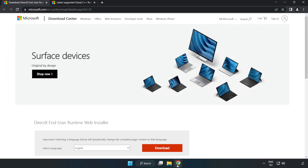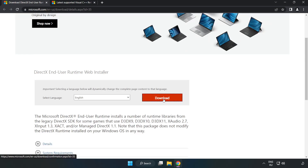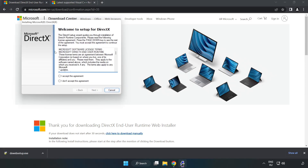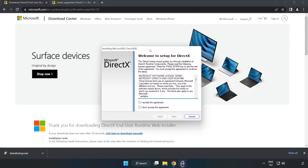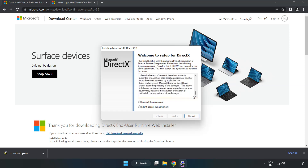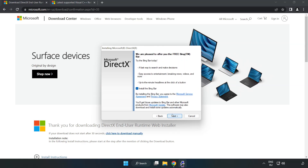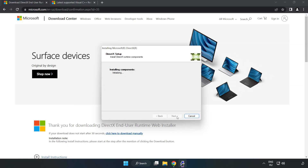Open your internet browser and go to the website — link in the description. Click Download. Install the downloaded file. Click I Accept the Agreement and click Next. Uncheck Install the Bing Bar and click Next. Installation complete — click Finish.